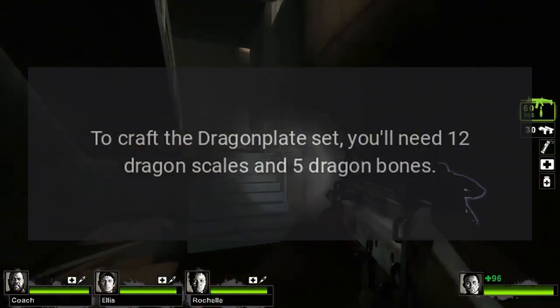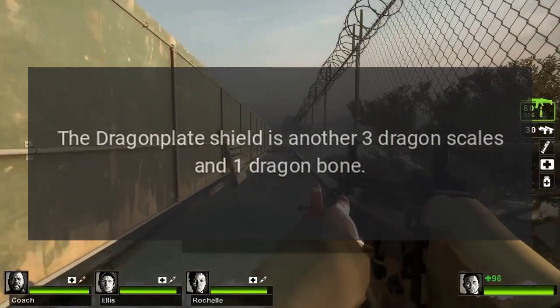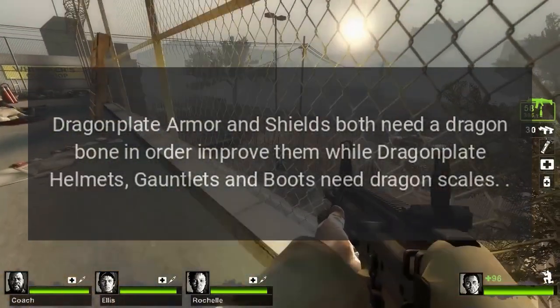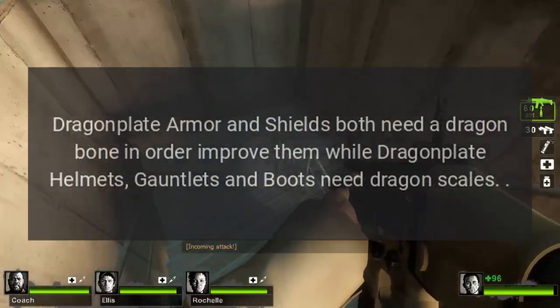To craft the dragon plate set, you'll need 12 dragon scales and 5 dragon bones. The dragon plate shield is another 3 dragon scales and 1 dragon bone. Dragon plate armor and shields both need a dragon bone in order to improve them, while dragon plate helmets, gauntlets, and boots need dragon scales.